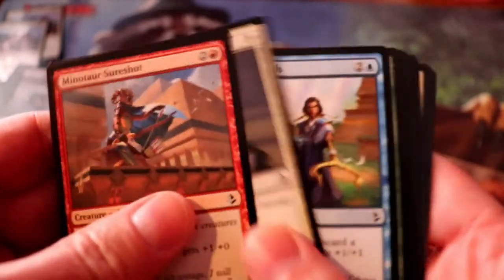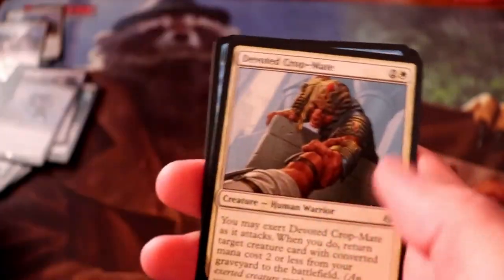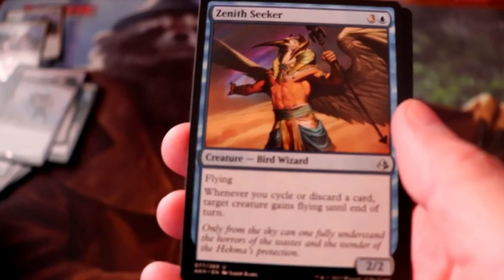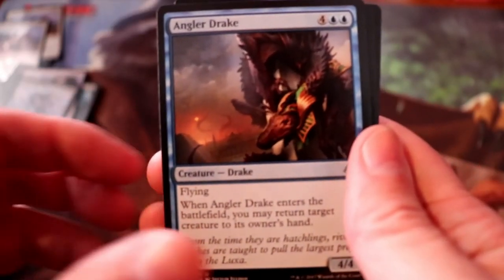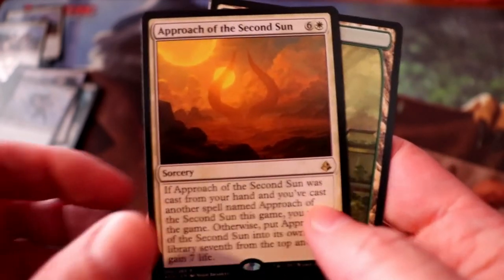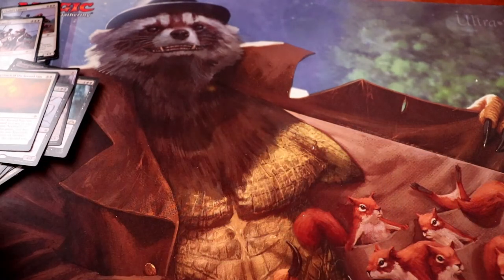Final pack — Amonkhet. Let's get us an invocation out of this, that would be awesome. We have a Devoted Crop-Mate, Zenith Seeker, Angler Drake, and Approach of the Second Sun. We'll take it — not the best rare, but I do like Approach. I have it in a few decks, even some Commander decks.